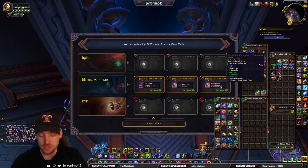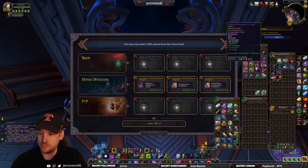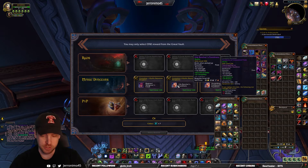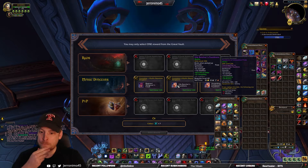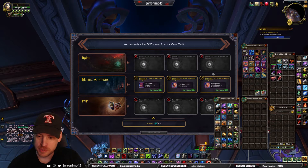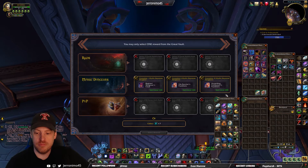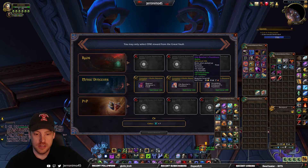I guess I only did a 2 key for my 10th key. Let's look at my cloak situation here. I already have that cloak, but this one has leech on it — very minor upgrade. Crit verse. I don't think these shoulders are going to be any better. The ones that are 200 are the ones I would maybe want.